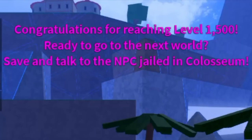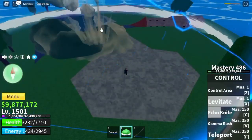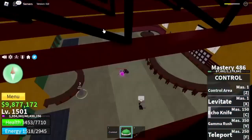Once you reach that level, you can start doing the Coliseum Quest. Also, beat Indra — actually, half HP for Indra. Fight him, and then after that, head to the Green Zone.